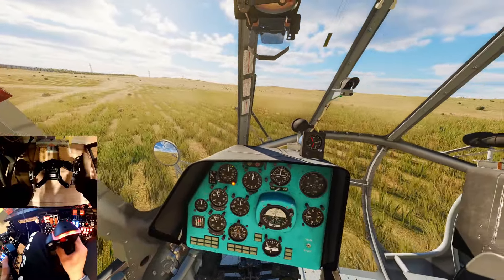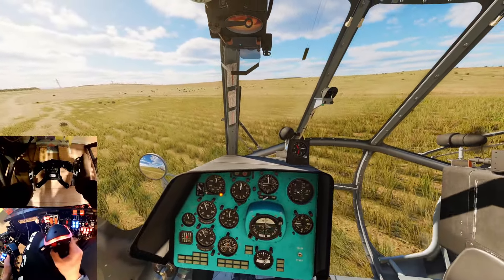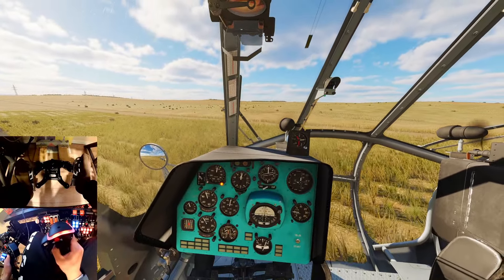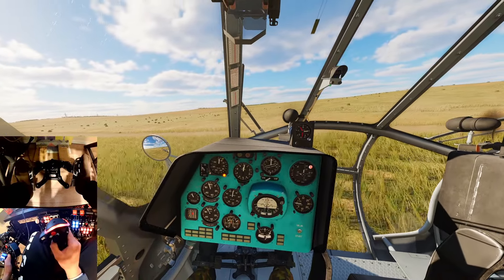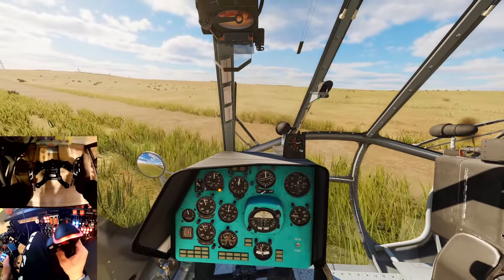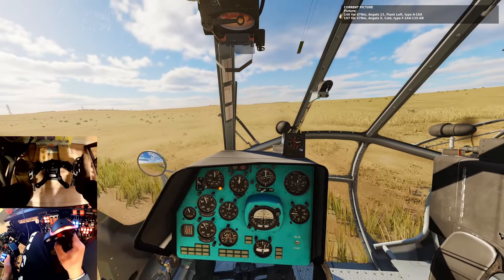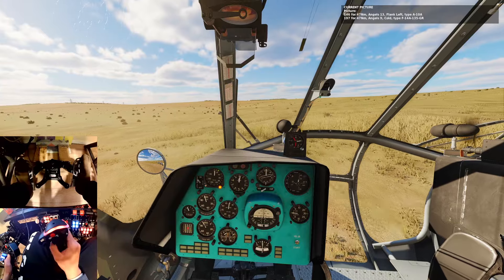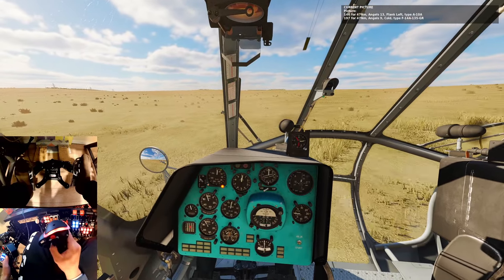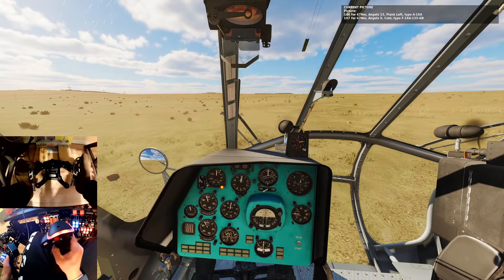I had seen this guy over here — you can barely see him off my nose. So I'm going to hover taxi over to him and see what's going on. This is not a soldier that I had dropped off, so I figured I'd roll over there. Maybe I was thinking he was a CSAR — maybe a pilot that had ejected. So I was going to roll over there and do a little hover taxi.